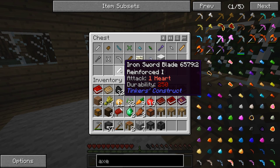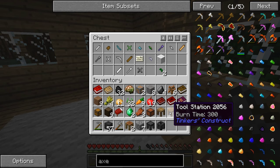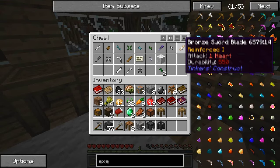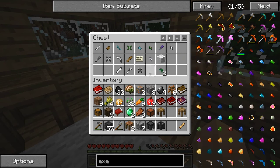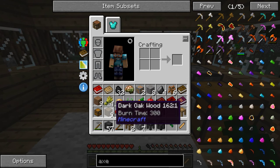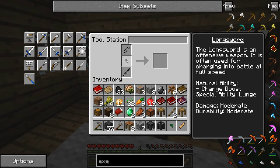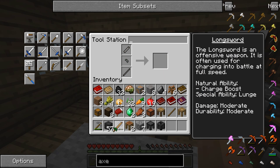We have an iron sword blade and we have a bronze. Bronze is better than iron — I know that much, so we'll probably stick with that. I wonder if we can actually make a tool here, like a sword or something — that might be very, very useful. So if we go with the bronze sword and the hand guard, we're going to need a tool rod — I'm pretty sure you can just use a stick. Let's make a long sword. Boom — nice, very good. We have a weapon. How cool is that? Just like that.